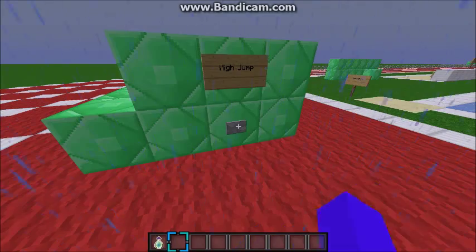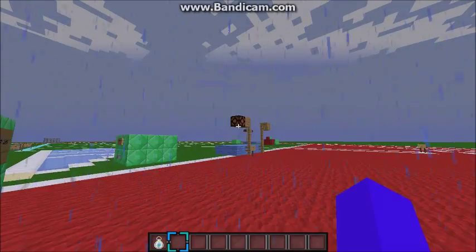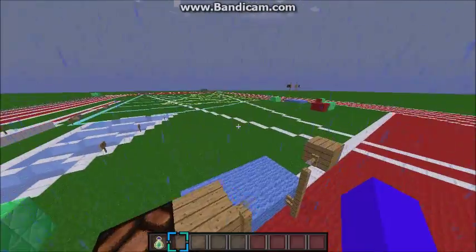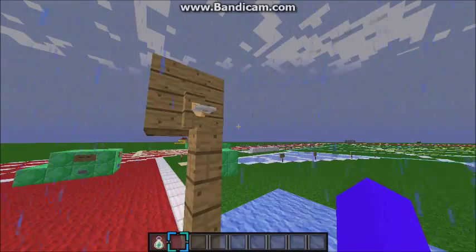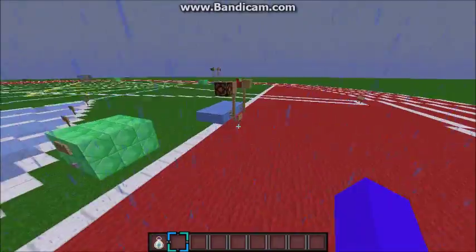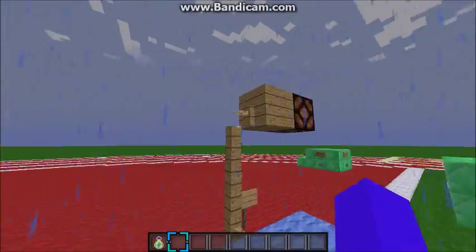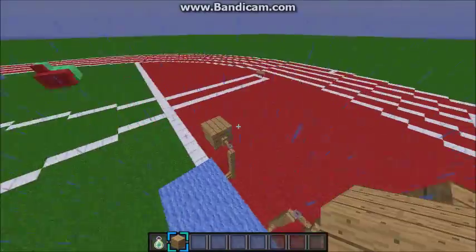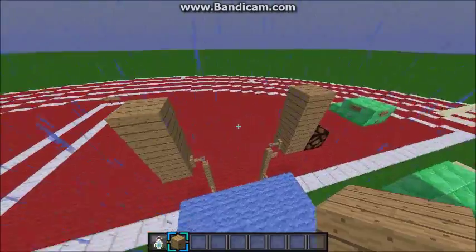You're going to say high jump, and it will give you a specific thing for that. Right here is a redstone lamp — you're going to need a second person to obviously spy you to see if you trip the wire, which would also result in, in real life, knocking it over. See, you trip the wire and the lights light up. So if you do that, you're obviously disqualified. Let's try it — and I made it. Now what you would do is you would raise it up until you can't hit it, and that's what you'd have to do.